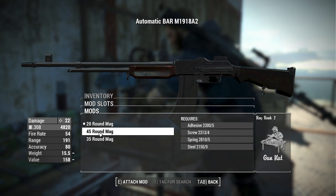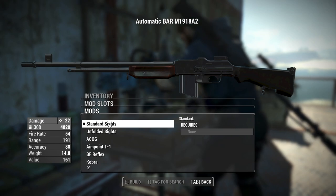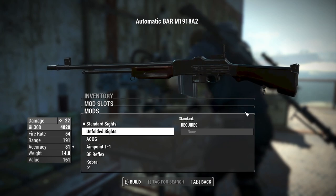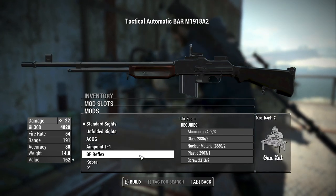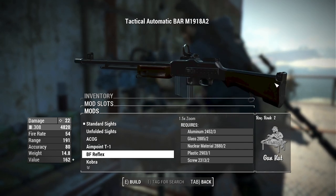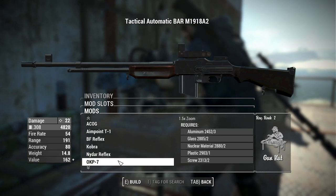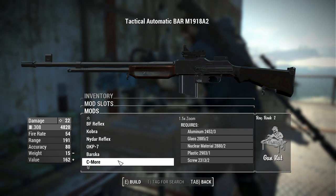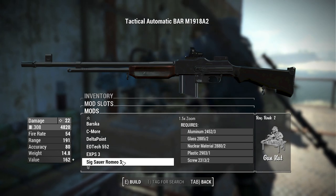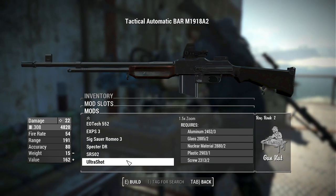For magazines, we have the 20-round, 45-round, and 35-round magazines. For sights, there's a good handful of options: standard sights, unfolded sights, ACOG, Aimpoint T1, Battlefield reflex, Cobra reflex, Nidar reflex, OKP-7, Barska, Seymour, Delta Point, EOTech 552, EXPS3, Six Hour Romeo 3, Specter DR, SRS02, and the Ultra Shot.